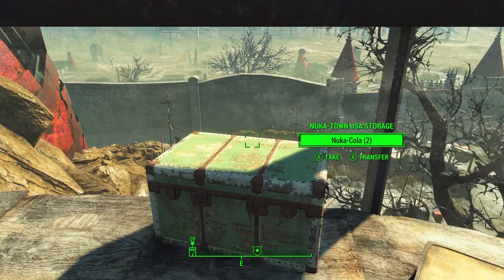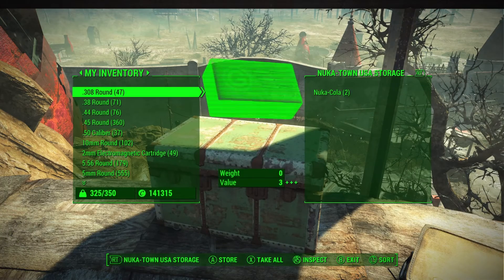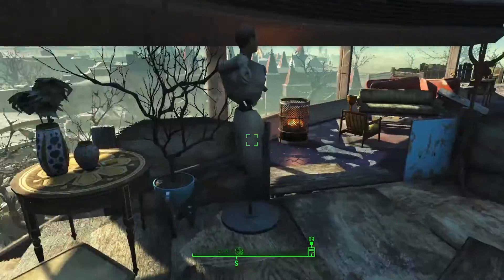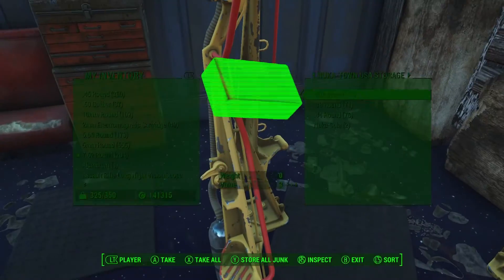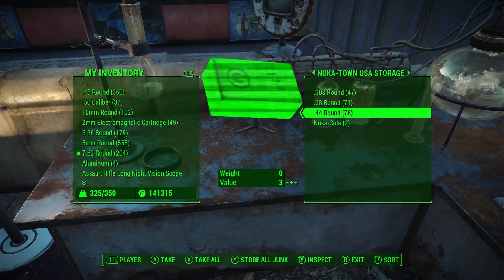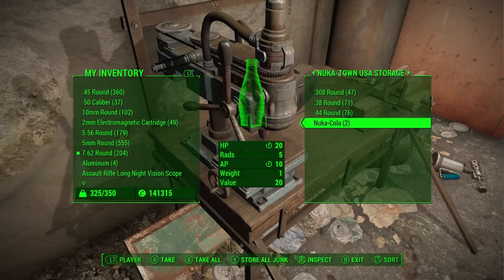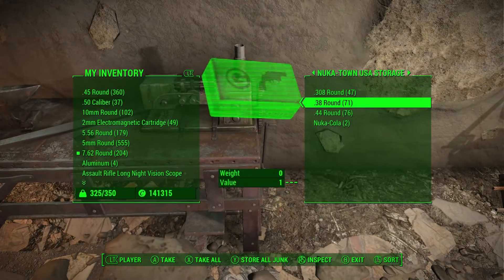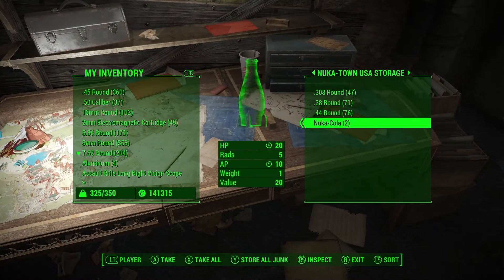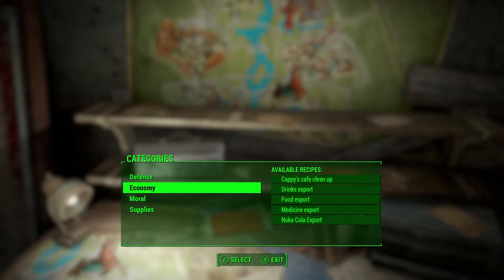The last change for today is probably the biggest change for others — to make the park feel more like a player home, and that is all workbenches being linked up with each other, so more comfortable crafting. It also covers the interiors of the park, so all around Nuka Town USA you will be able to use all resources and items that you put in the Nuka Town USA storage chest.